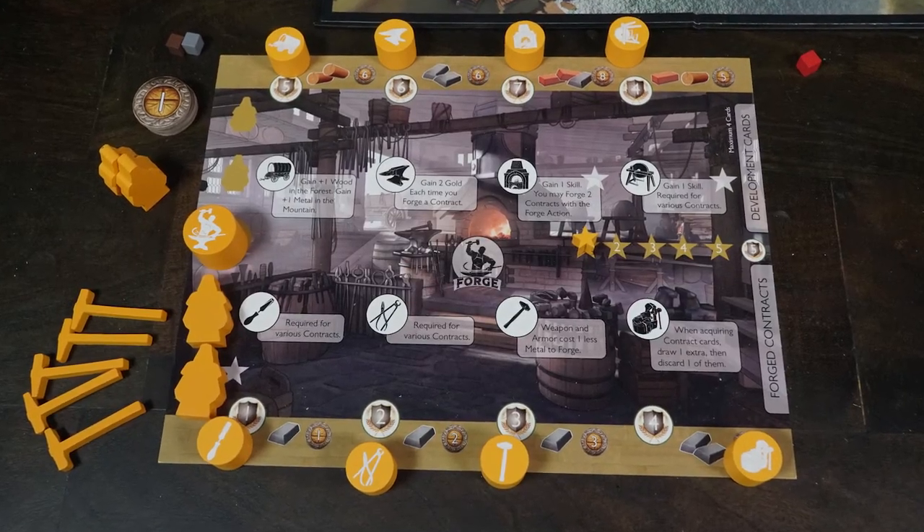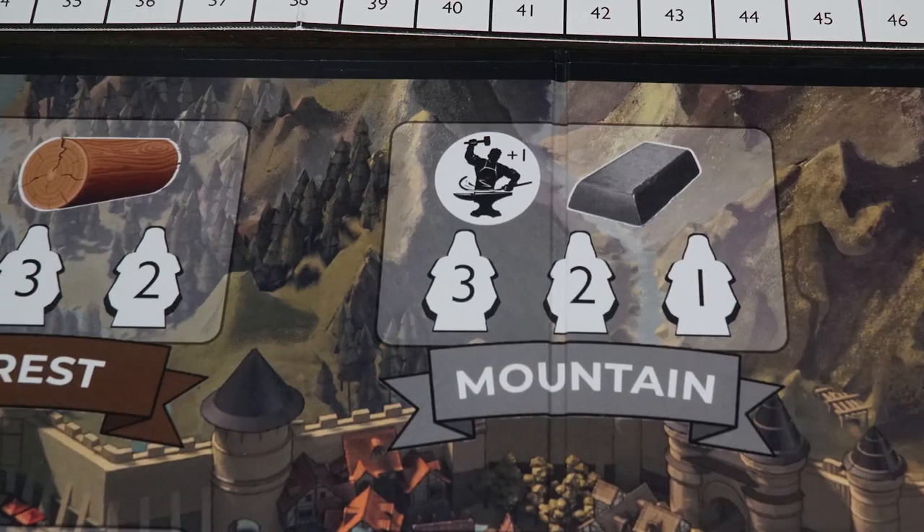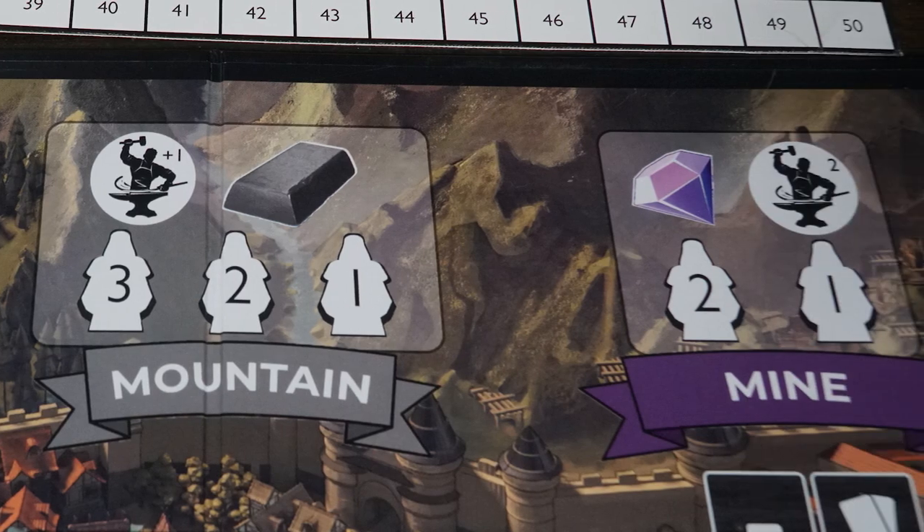You are going to be utilizing your player board and of course your workers along with your master blacksmith to go out and gather plans. You'll gather little contracts, then utilize the resources you've gained from the forest, the mountains, and the mines in order to craft them. You'll go through the trading post to trade with other individuals, and go to the plaza to reuse your master blacksmith, and of course you have unique cards in the game.